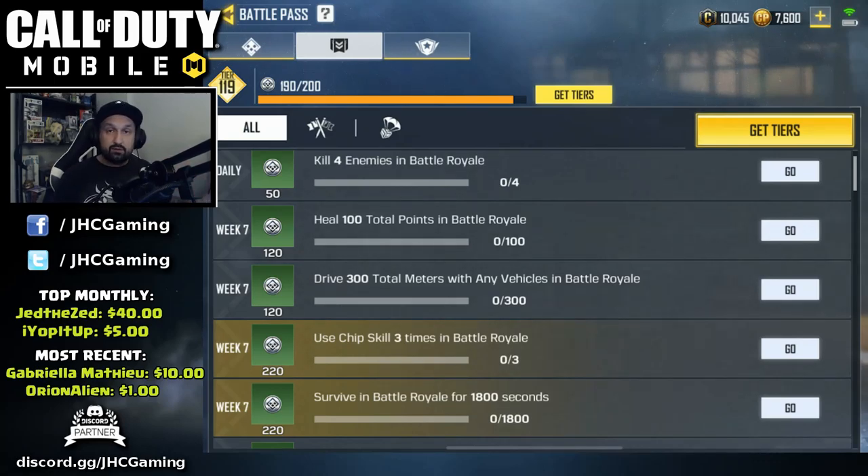Drive 300 total meters with any vehicle — that's a new one, never seen before. I'm wondering if the helicopter works or if you have to actually drive like a quad or a truck. Then the last two on the premium pass: use the chip skill three times — I think it's your class skill — and the last one, survive 1800 seconds. That's 30 minutes, so you're gonna need more than one game.